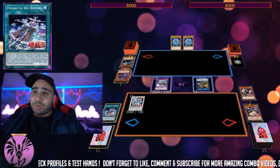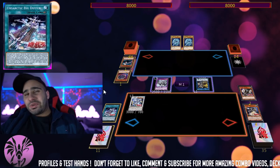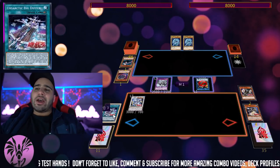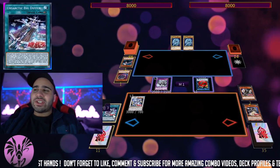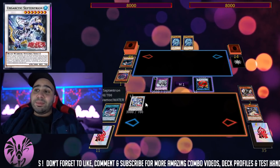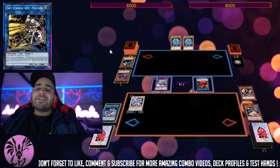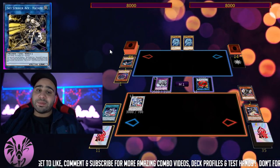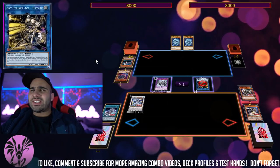Now you're going to see the interruption. Every time our opponent special summons a monster, our Big Dipper will get one counter. When we end our turn we already have two counters on Big Dipper, and now we have three because our opponent special summoned. If we hit seven counters, we can permanently change of heart one of our opponent's monsters — which is actually really, really disgusting.